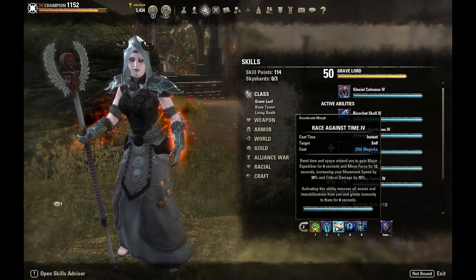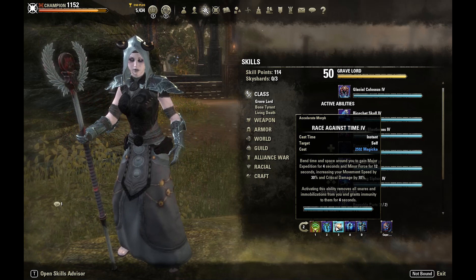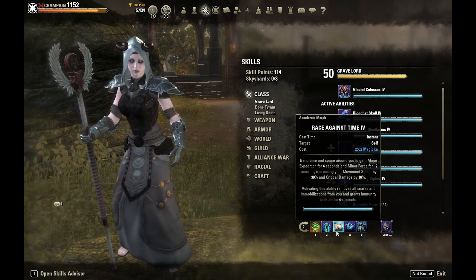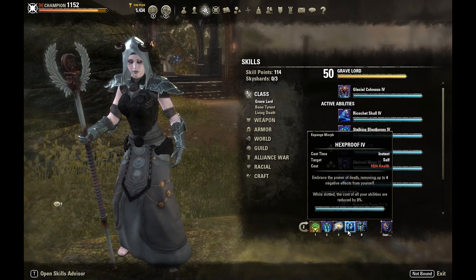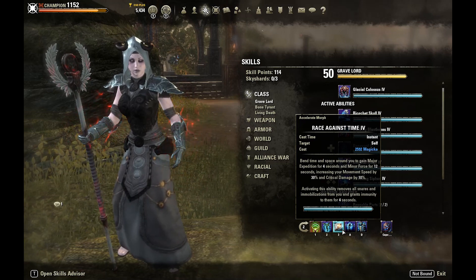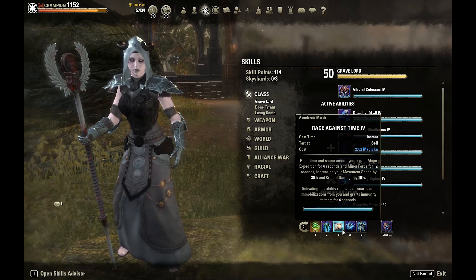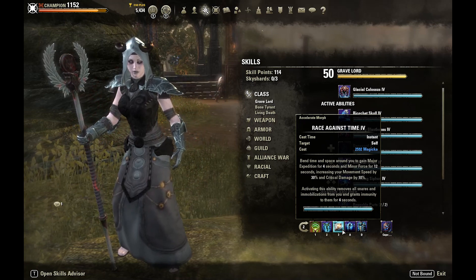Race Against Time has been reworked in the Elsweyr patch to provide immunity to snares and immobilizes for four seconds, removing all snares and immobilizes on activation, plus a movement speed bonus and minor force. This is a really good skill for this build because with passive healing from the Mender and Rapid Regen we can literally sprint away and cast Race Against Time along with the damage shield, weaving in Hex Proof to remove negative effects. This is such a good skill now, adding much needed snare immunity to classes that were missing it or forced to run Forward Momentum.